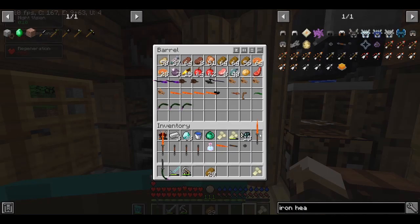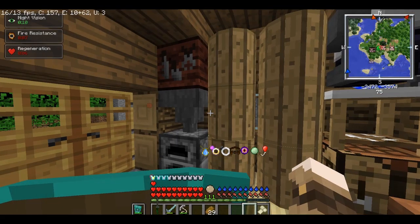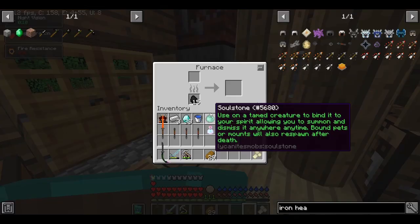What this glitch does is let you make the high-tier tools without actually spending the material. I'll demonstrate right now. So what you need is an equipment forge, a hopper, and a furnace.